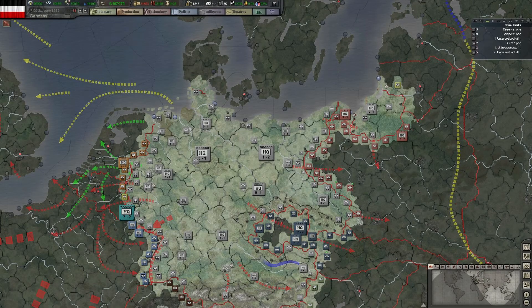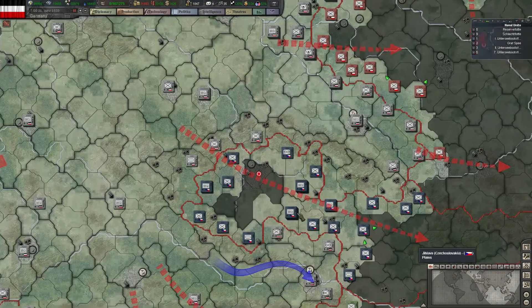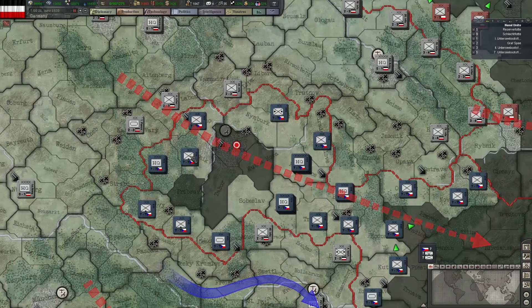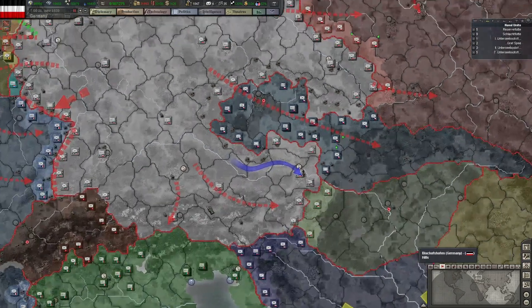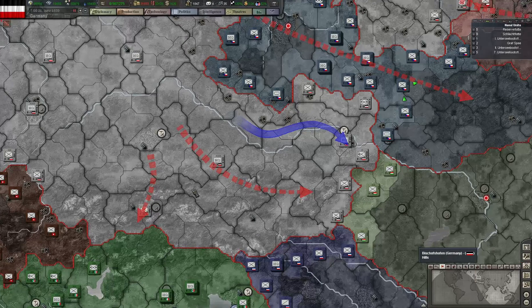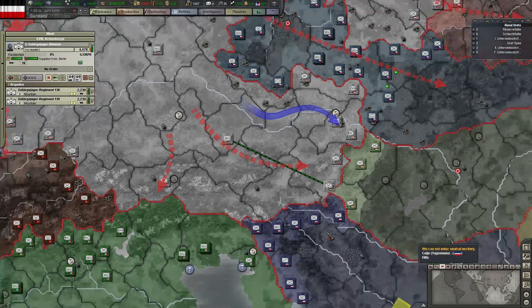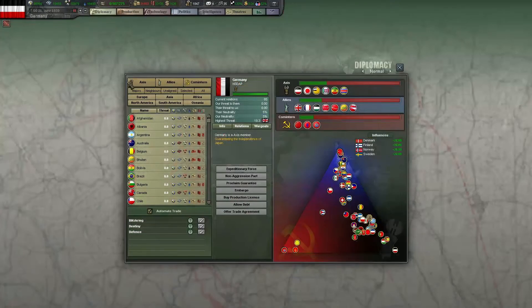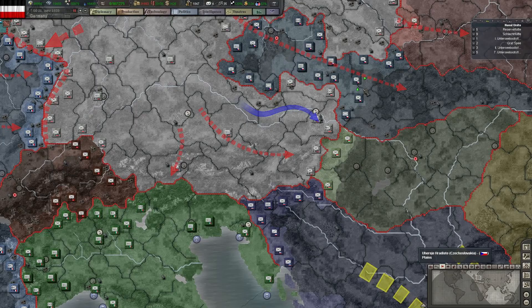Hello everyone, we're back of course in Hearts of Iron 3. As you can probably remember, let's go to the political map mode. Anschluss has been completed, as you can see. Let's look at Diplo, and as you can see, those are the next ones that are available to us.